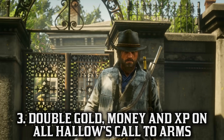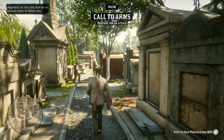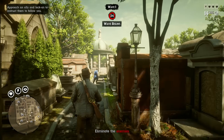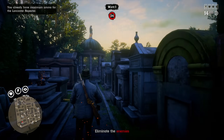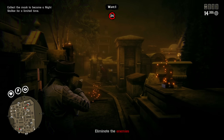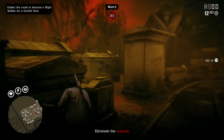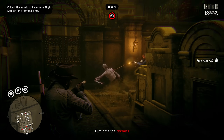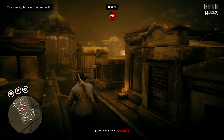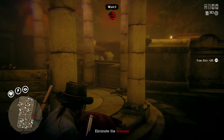Next up we have double gold, money, and XP on the Halloween Call to Arms. This is a lucrative bonus that will allow you to earn two gold bars, $600, and over 4,000 XP in about one hour with the Halloween Call to Arms maps. We currently have seven of them in the game, with another three coming out on October 17th. It is definitely a challenge to get to wave 10 on these maps — on the Sandy Graveyard I got absolutely destroyed on my live stream, as the machete enemies spawn right there immediately on round one.